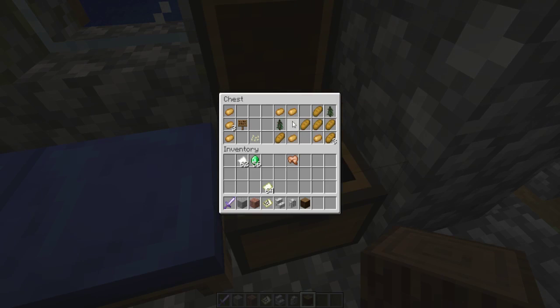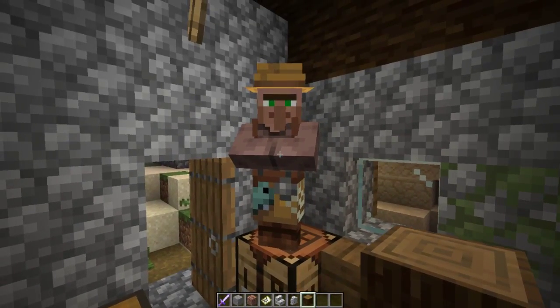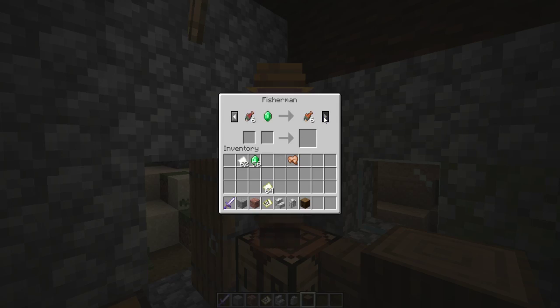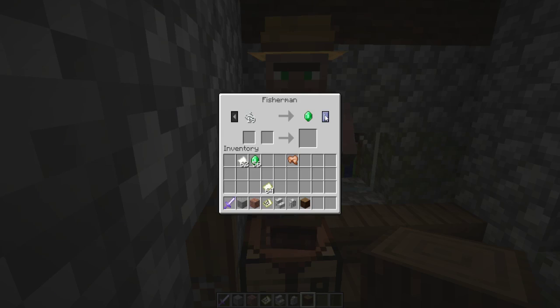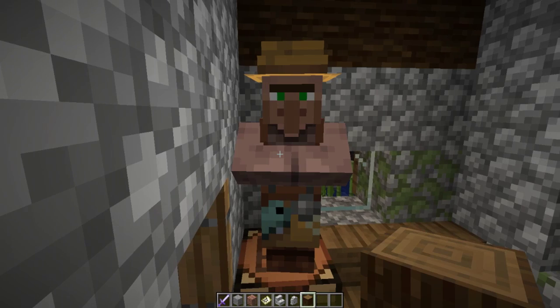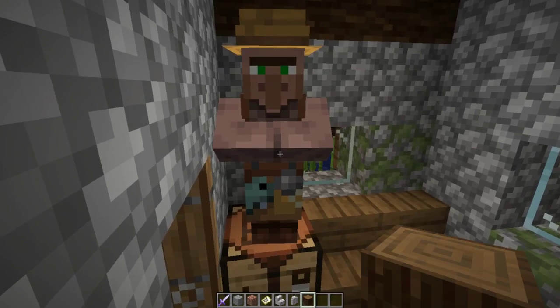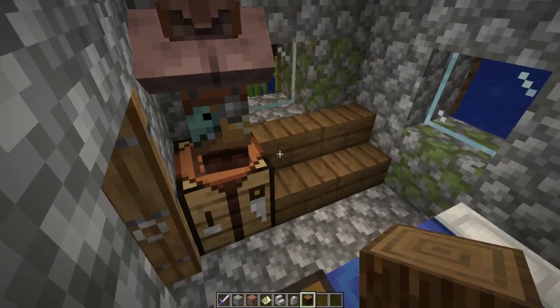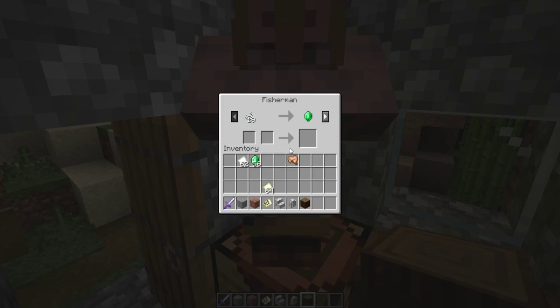We've got more chests to loot, with food for starting off, some seeds. The trades still work. Apparently they're supposed to have multiple trade levels — you could have three different fishermen, and each one would have a different set of trades: level 1, level 2, and level 3. That's going to be interesting to look deeper into and check out.